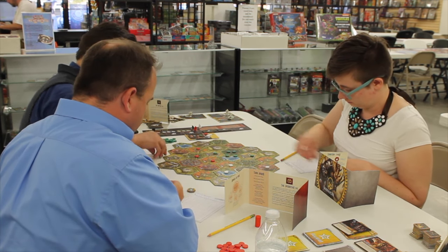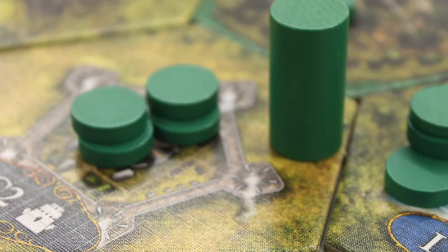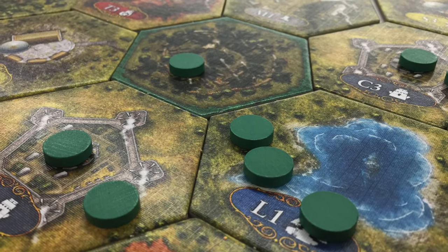If your soldiers end up in the same space as an opponent's soldiers, you do combat. Combat is fairly simple — based on turn order, each player can do reinforcements. If you have a citadel adjacent to the combat, you can move units from it into the fight. Cards and discovery abilities may also affect combat. Then you simply compare total strength: both sides lose units equal to the lower number, and whoever remains claims the tile.